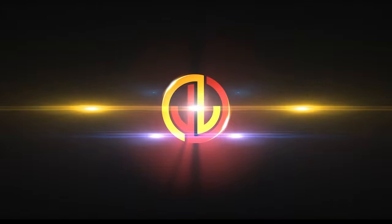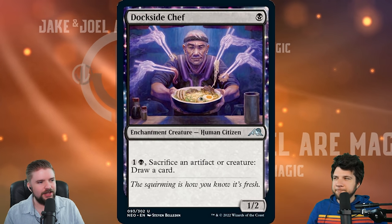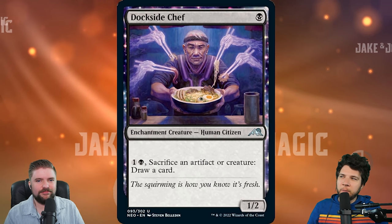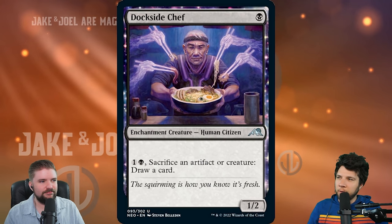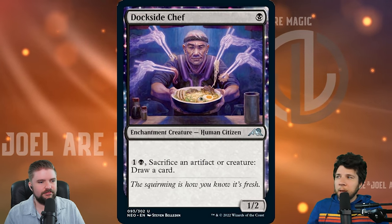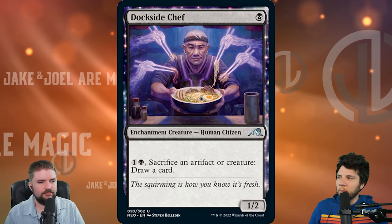Let's get into the cards. First up, we have a creature with quite a few types in the type line — enchantment creature, human, citizen — and it's an uncommon to boot. If you get infinite mana going, which is easy with cards like Ashnod's Altar or Brixian Altar, this is a big aristocrats piece with lots of velocity. It's an uncommon, but this is the kind of card that's going to get the job done. For one black you're getting a 1/2, and that toughness is actually really notable.